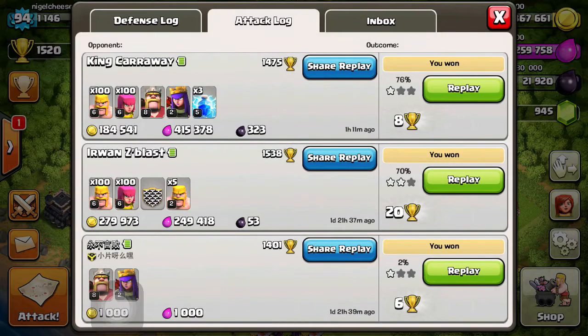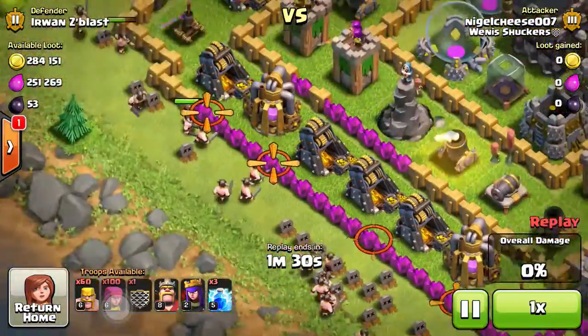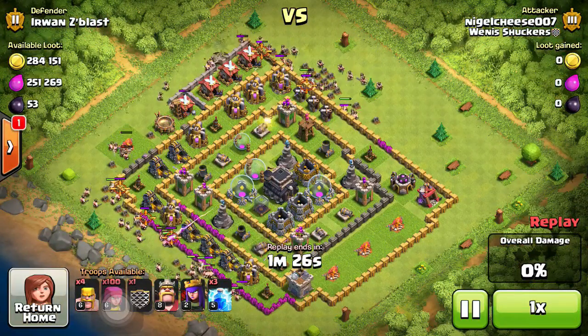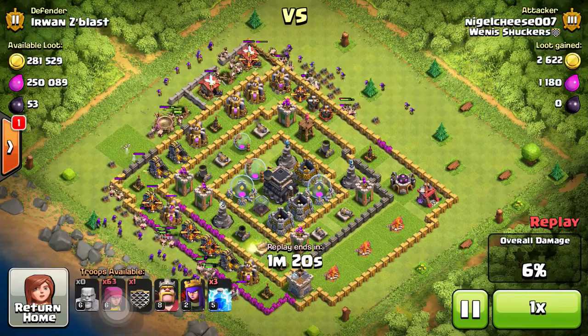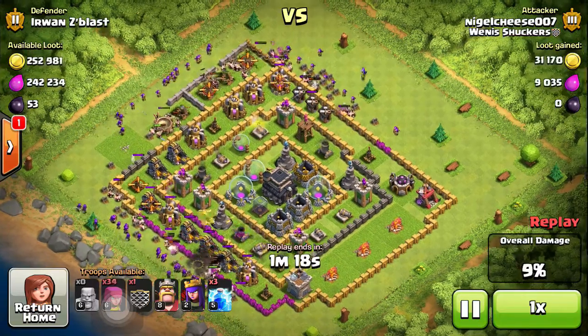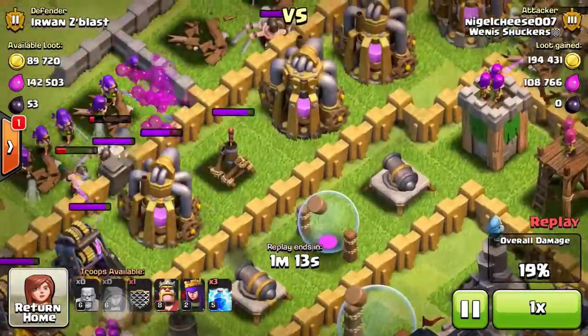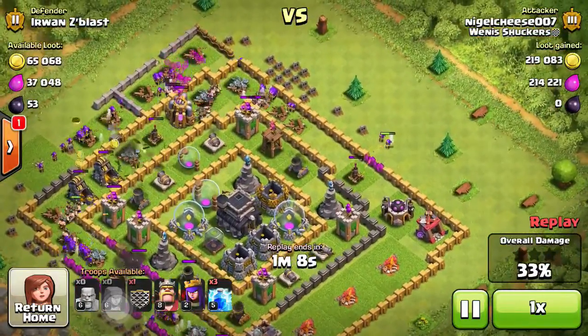First one — I'm going to show you two today. As you can see, here's a very rushed Town Hall 9. I mean, you've still got level 3 mortars, level 1 wizard towers to be exact. I'm basically using a barch strategy right now, just literally trying to spread my archers and barbs around, just like you should with archers and barbs. And there's all the loot in the collectors, so I'm just going around doing that.